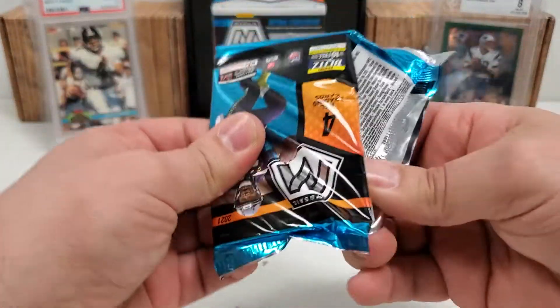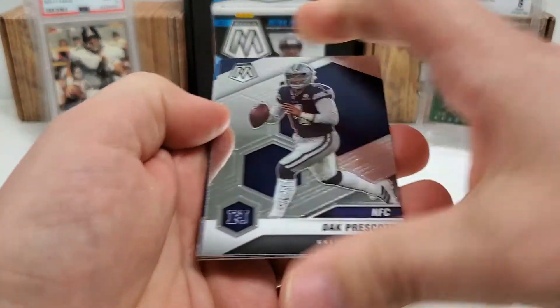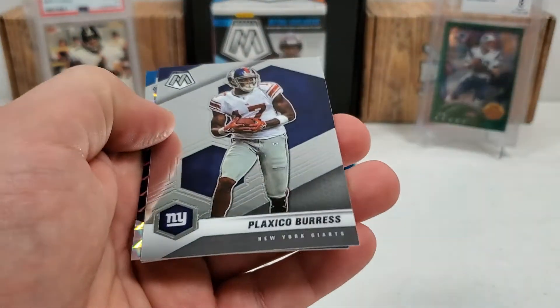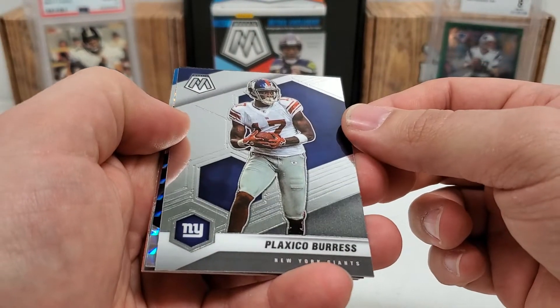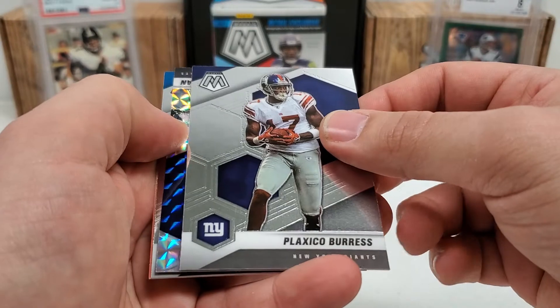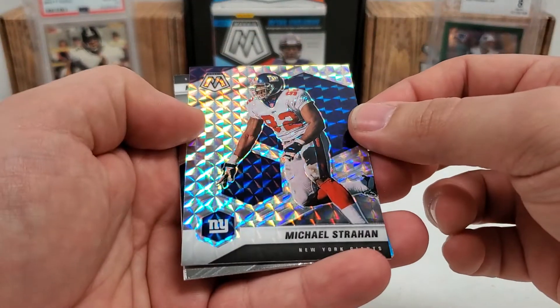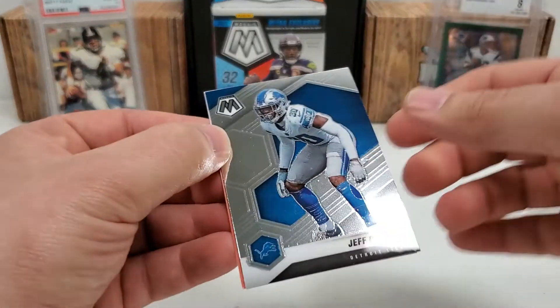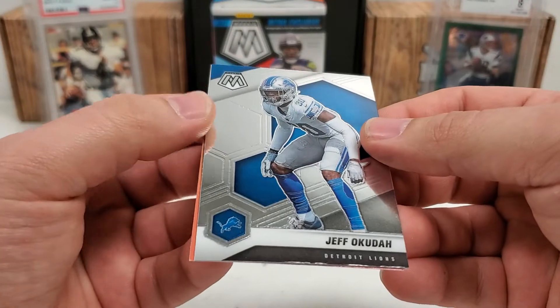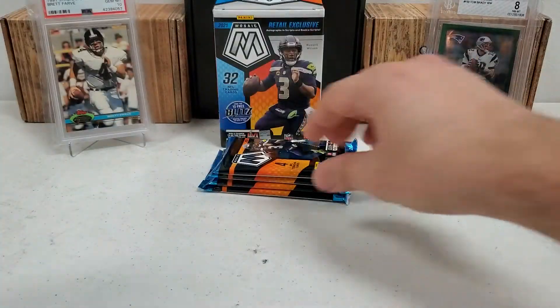Cruising along to the halfway point — pack number four. Got a Dak Prescott. Plax — wow, I haven't seen a Plax card in a while. Former Steeler and obviously Giant. I remember Plax very well. Got another Mosaic parallel — Michael Strahan. And last but not least, Jeff Okuda. Then another Kid Reporter Code. There you go, anybody that wants it.